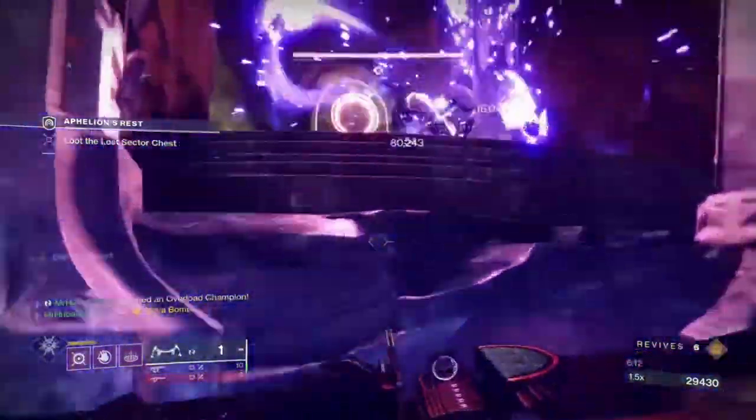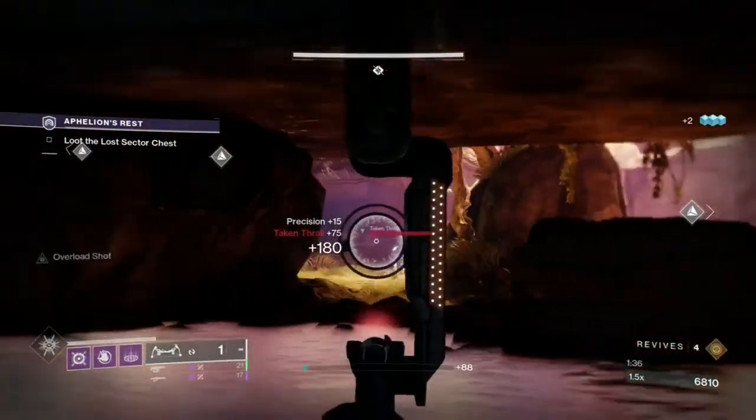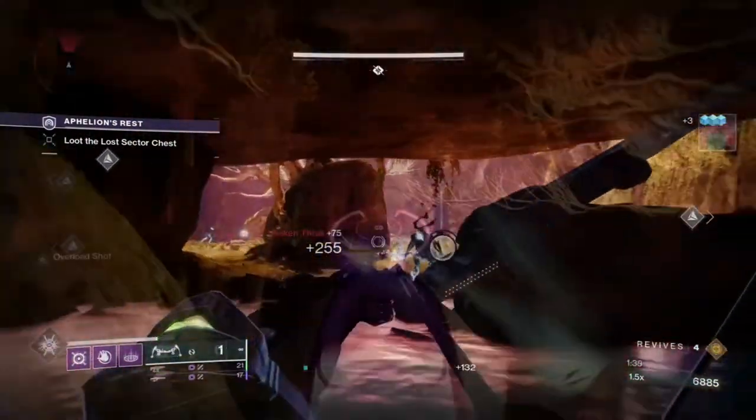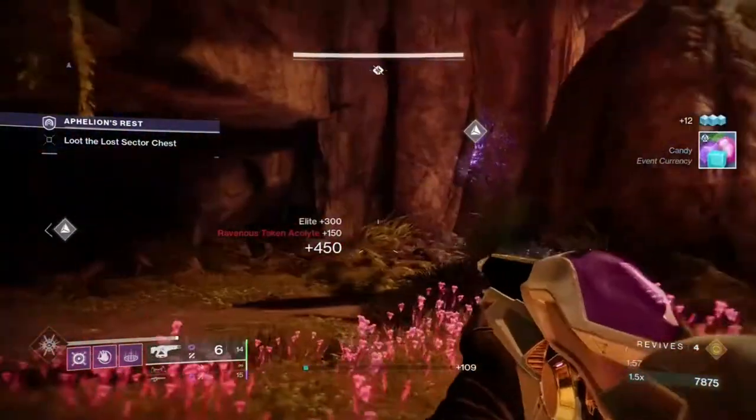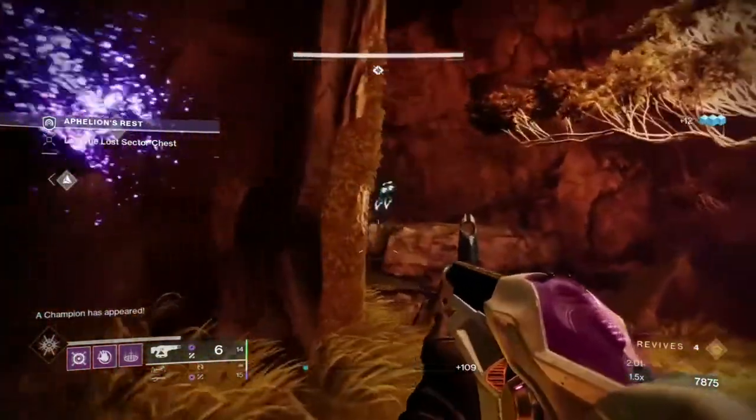As far as the weapons go: Whispering Slab will generally be used for stunning Overload Champions and picking off enemies from a distance. Telesto will be used for destroying those Void-shielded enemies and stunning Unstoppable Champions.